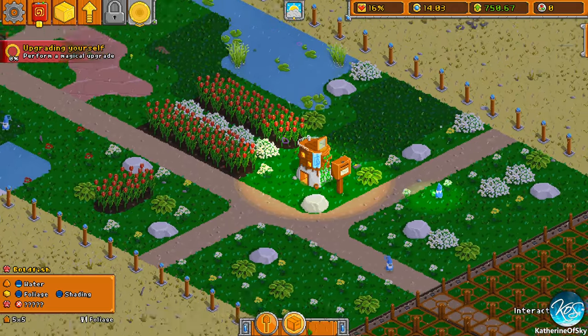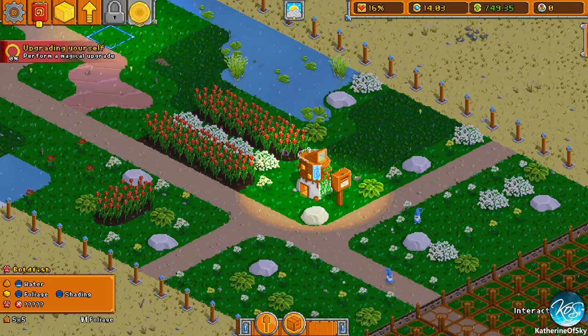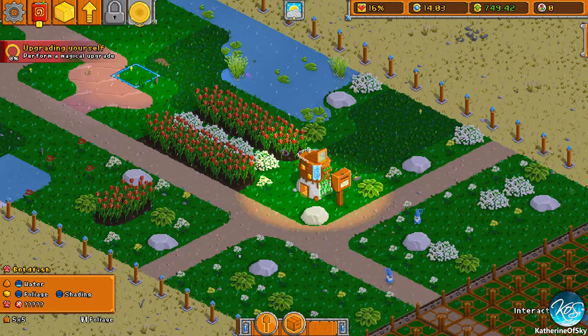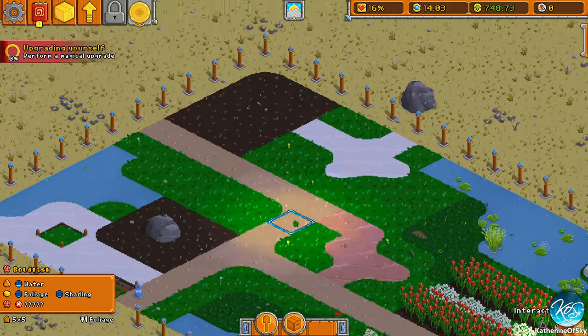There's a magical upgrade here. What is that? I think it's these. We don't have any choice for that right now — we have to get a little bit more done.